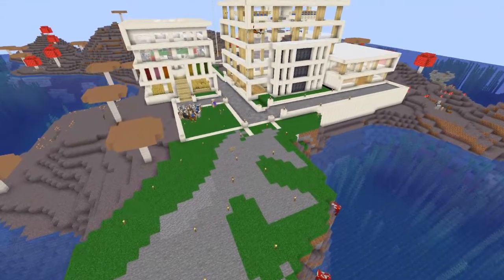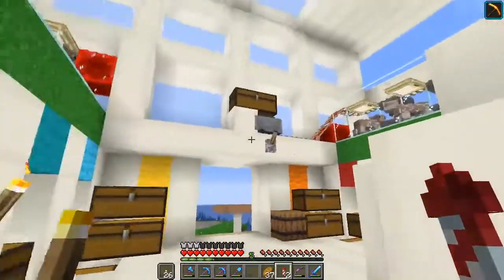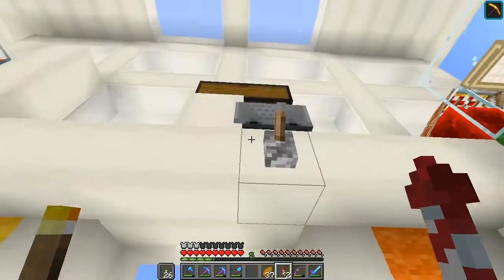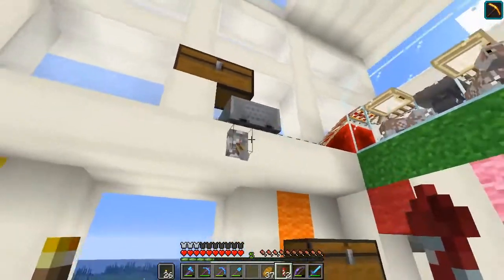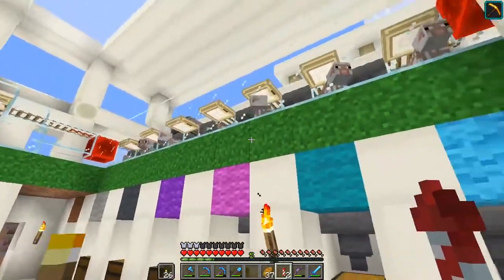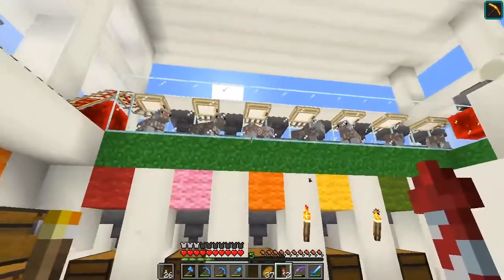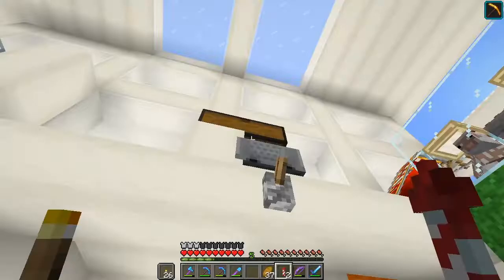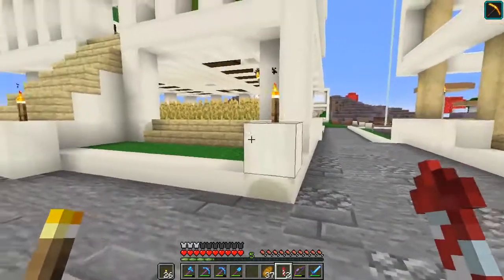We've made some changes off camera. Inside the wool farm, we now have set up an automatic refill station for the dispensers, so we can just run a cart and it will periodically drop off shears to anyone that needs it. It looks like we do need it, so let's run that a few times.